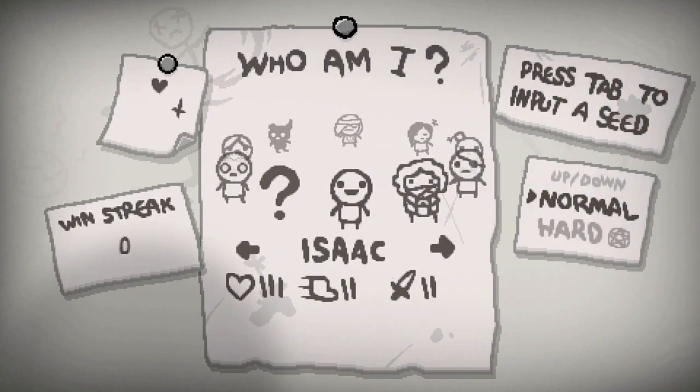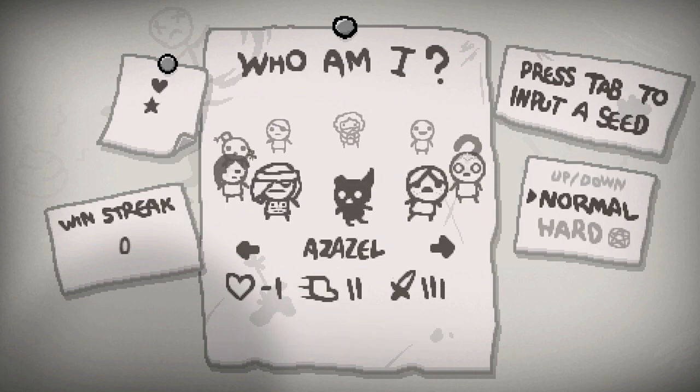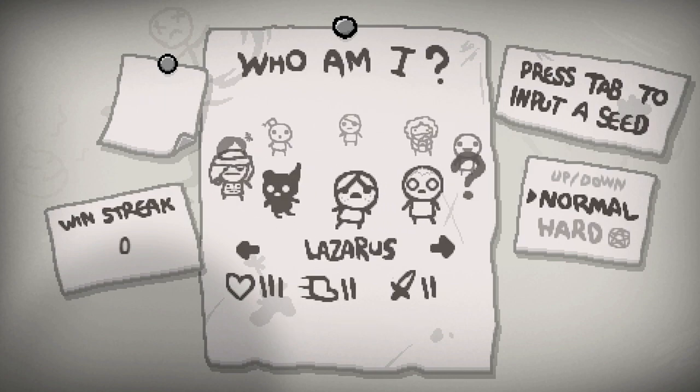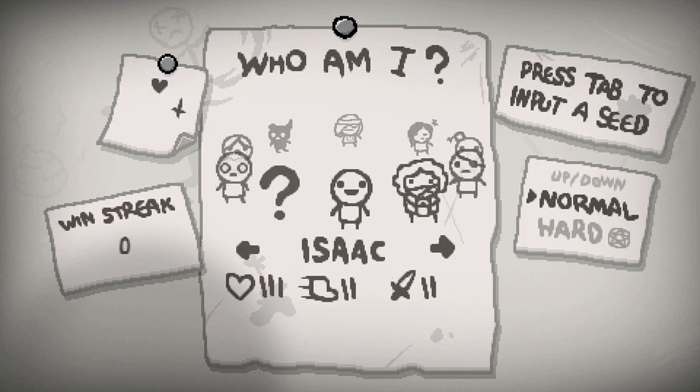Let's start a new run. In the upper left hand corner there's a little heart and an upside down cross that shows we've defeated the devil, and I think the heart is for defeating Mom's Heart on Isaac. Looking at these other characters, the star is for the boss rush — we did that on Azazel.